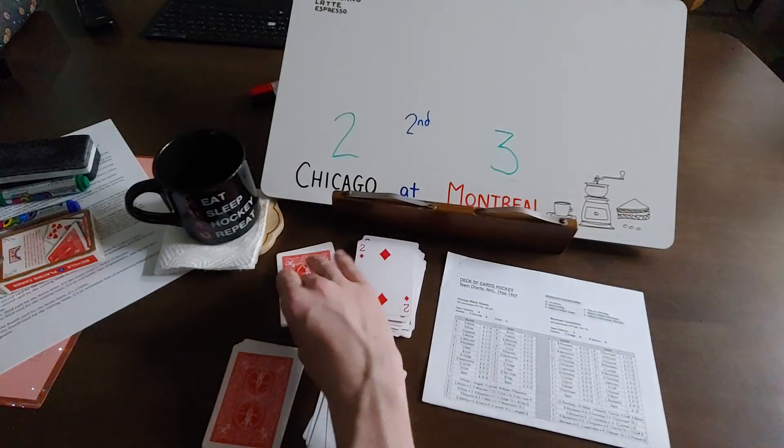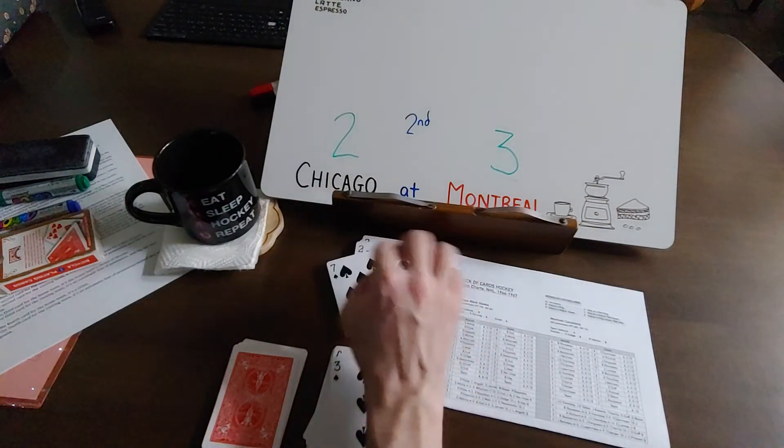And that's Ken Hodge with the puck for Chicago, and a two. He misplays it. So that's the end of the second period.